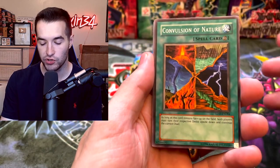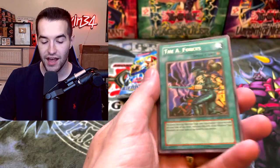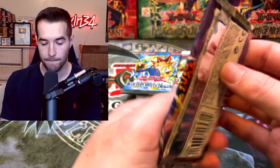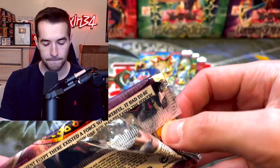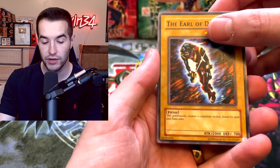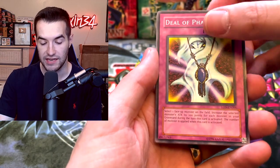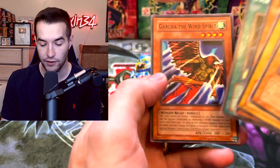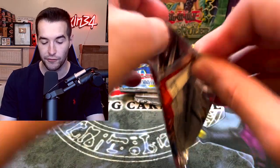From Legacy of Darkness we pull Convulsion of Nature, Woodland Sprite, Dragon's Gunfire, A Wingbeat of Giant Dragon, A-Forces, Lady Troop, Troop Dragon, Feng Shui Mirror, and Patrician of Darkness. Then from the next pack we get Lava the Nightmare - these are EN cards so anything pulled is pretty unique. Also the Earl of Demise, Soul Purification, and Phantom Dragonray Bronto.